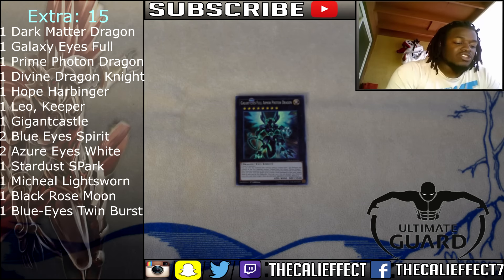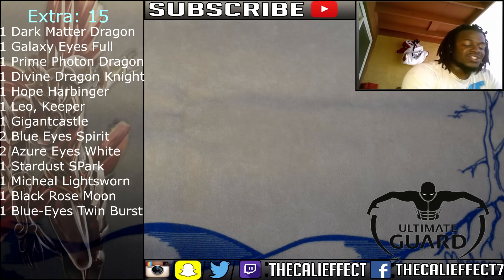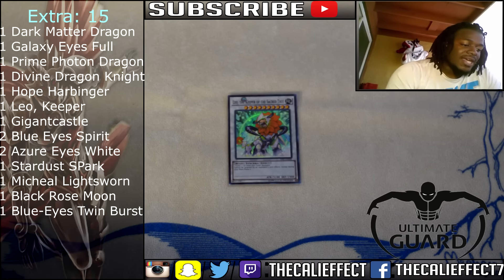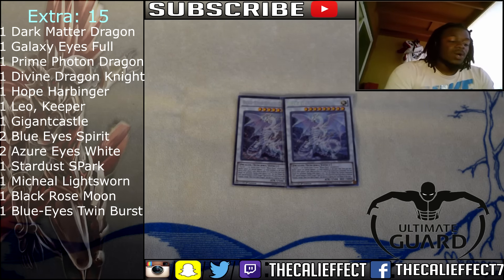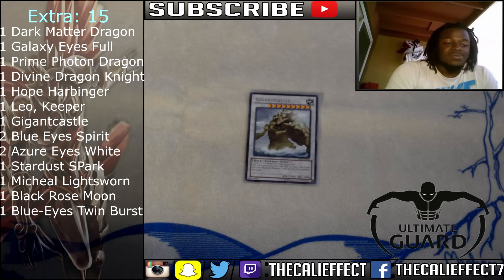One Galaxy Eyes Full Armor Photon Dragon — use that to rank up into Prime, destroy a card, then rank up into Dark Matter Dragon and start doing heavy damage. One Number 38 Hope Harbinger — a lot of times when you bring this card out, you win, because you can stop an opponent's monster effect and it has 3,000 attack. For Synchros, we're running Leo, which lets us make a big monster with our level nine monsters. Two copies of Blue Eyes Spirit Dragon, which is the nuts — in a pendulum format it can limit pendulum summons, but best of all it can morph into any Light Dragon monster from our Extra Deck. Ginga Castle is our level nine Synchro alongside Leo.